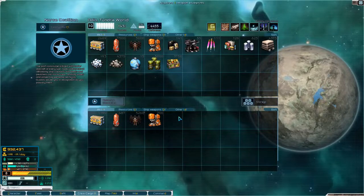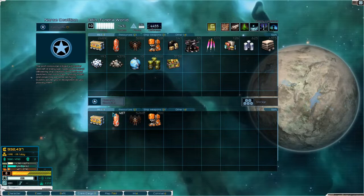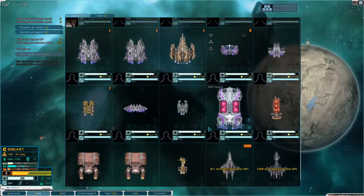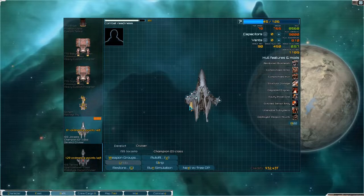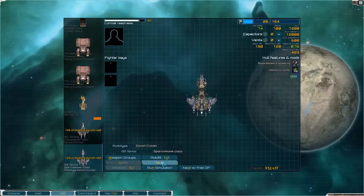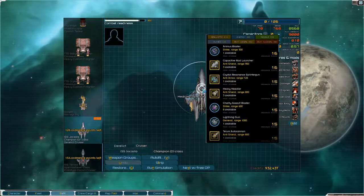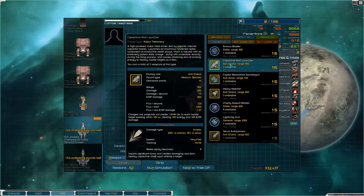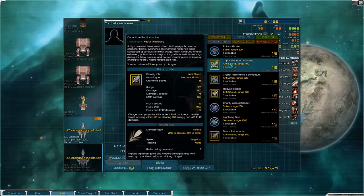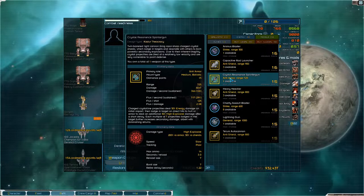So we will learn that. We have quite a bit of cash, but we also have very little fuel and supplies, so we'll need to stock up on those. Let's get these to refit real quick. Let's strip you and strip you as well. Medium universal — that's actually quite nice. Crystal resonance linter gun.